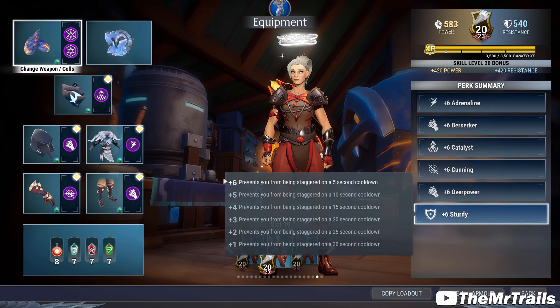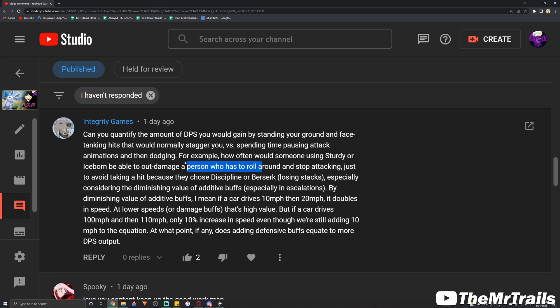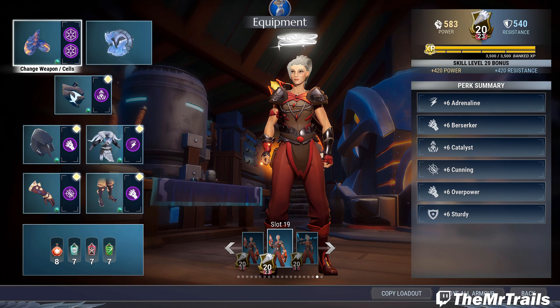Sturdy is a cell that will prevent you from being staggered on a cooldown, and the cooldown decreases as you increase the strength of the cell. At plus 6 it is a 5-second cooldown. The argument is that the dodge roll takes too long, so Sturdy or Iceborne would out-damage the person who has to roll around to dodge those attacks.